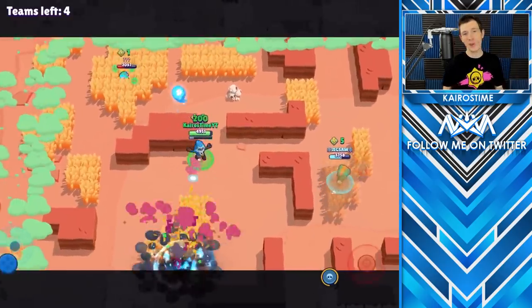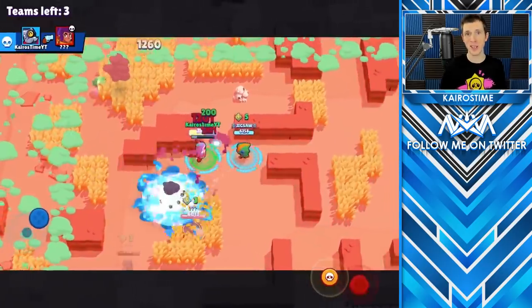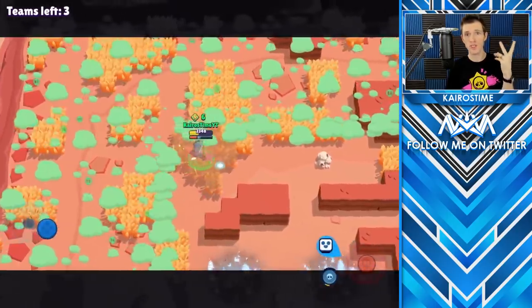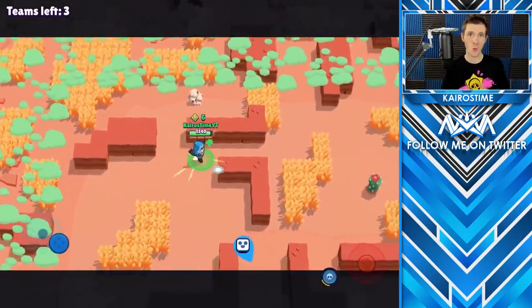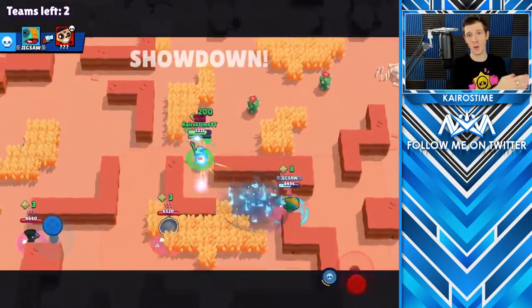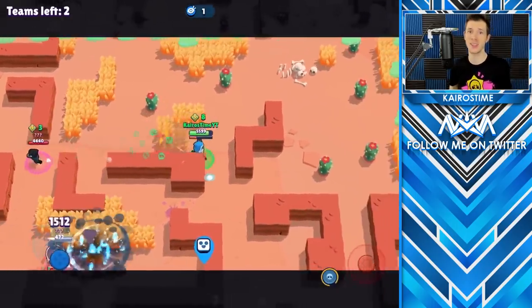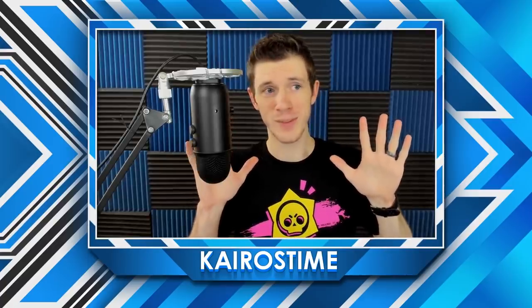There are actually five early Brawlers I would recommend focusing on for early progression because their Star Powers are relatively game-changing: Shelly, Colt, Jessie, Bo, and Barley. You can only get these Lucky Star Power drops once a Brawler is at level 9. So if you do get a Lucky Star Power drop and only have that one Brawler who just went from level 9 to 10, I recommend upgrading a second Brawler to level 9 as soon as possible. I can't stress the importance of this enough — we're talking months of free-to-play progression if you do this versus people who won't.